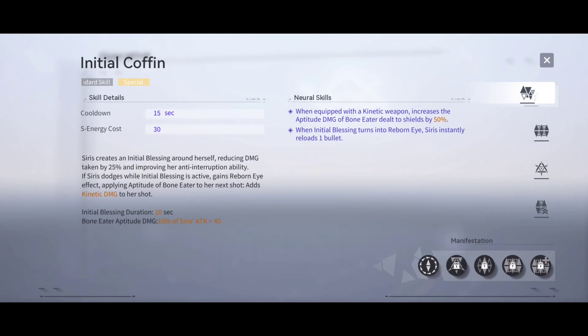Initial Coffin - cooldown 15 seconds, S energy cost 30. Sirius creates an initial blessing around herself, reducing damage taken by 25% and improving her anti-interruption ability. If Sirius dodges while initial blessing is active, she gains the Reborn Eye effect, applying the Bone Eater aptitude to her next shot, adding kinetic damage. Initial Blessing duration is 10 seconds, and bone eater aptitude damage is 10% of Sirius's attack plus 40.